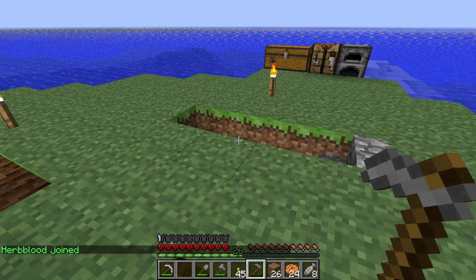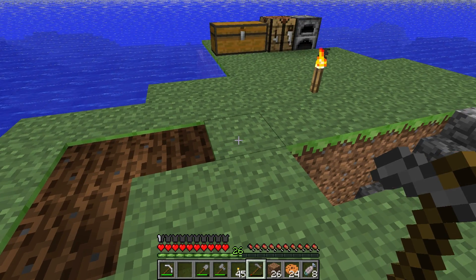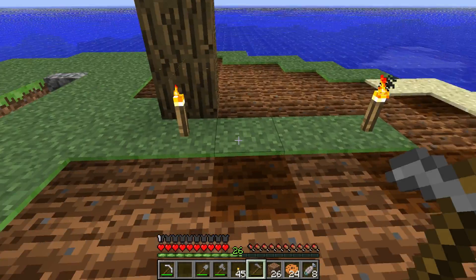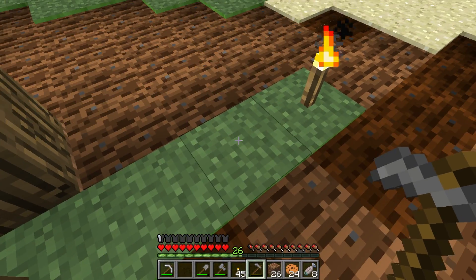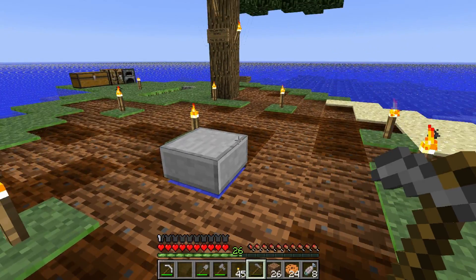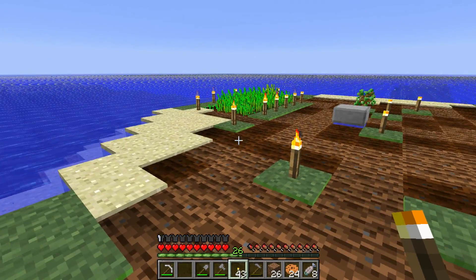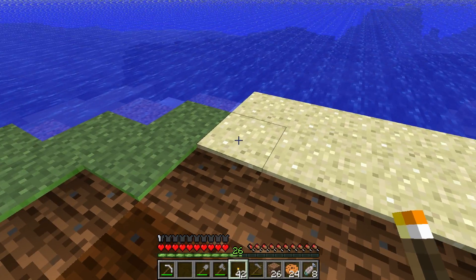If it doesn't, it'll revert. These probably won't reach. I think that is enough planting area. I don't think these two can reach the water. Maybe that one can — one, two, three, four — probably. This one I don't think can. There's more light than I need just to keep the mobs away, but it would be fine — it would be good for the crops.